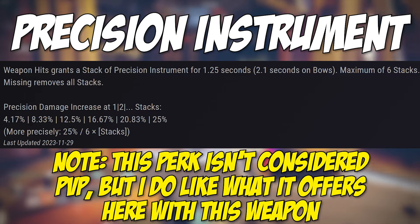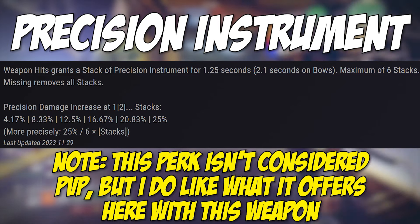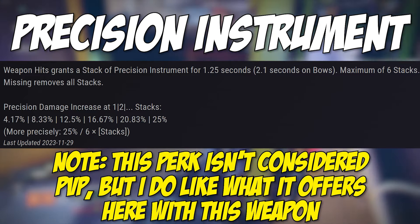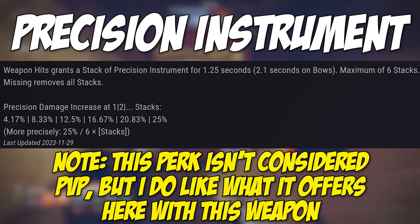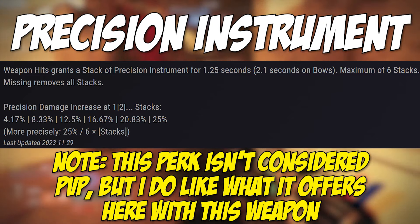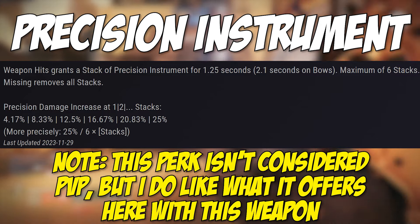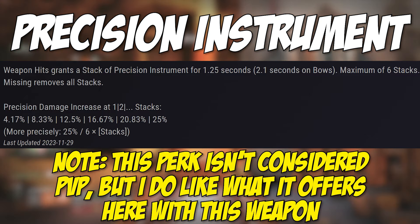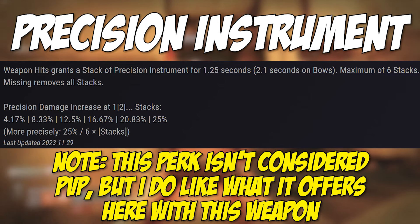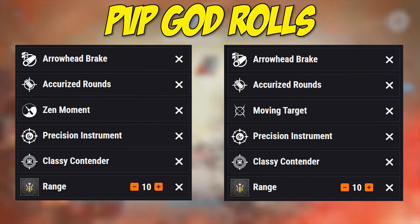The damage increase per stack goes: 4.17%, 8.33%, 12.5%, 16.67%, 20.85%, and 25% at max stacks. Realistically, you're probably hitting around the 12.5% to 16.67% range if you're landing your shots — maybe 20% occasionally. Even a 4.17% or 8.33% increase if you're semi-accurate is still a noticeable benefit. And since this procs on precision hits, it's an all-around forgiving and impactful perk for a PvP setting.